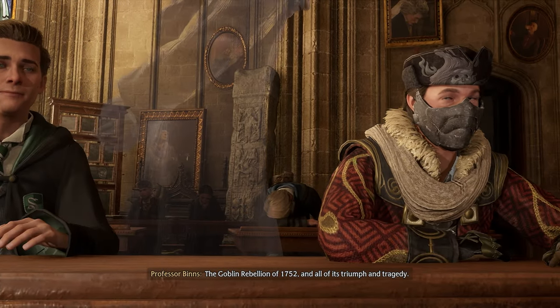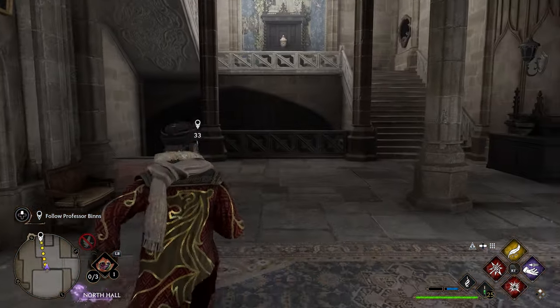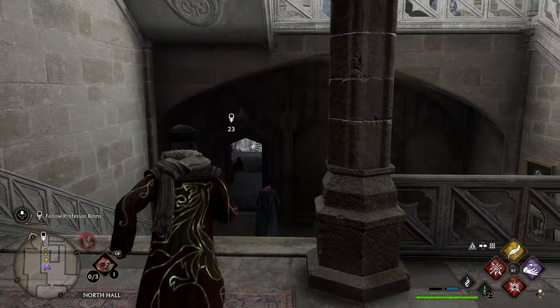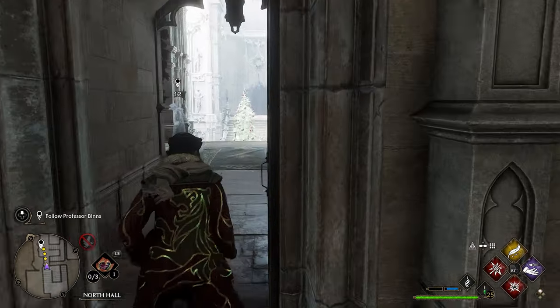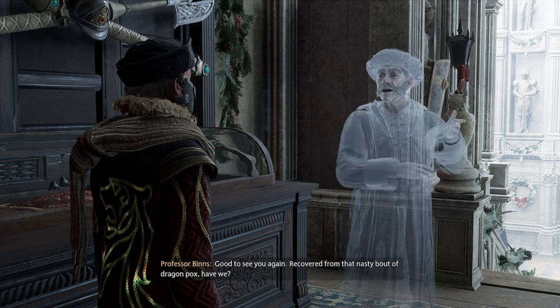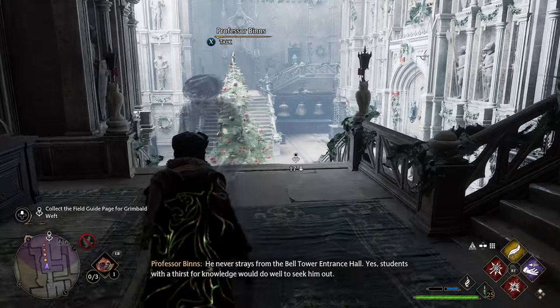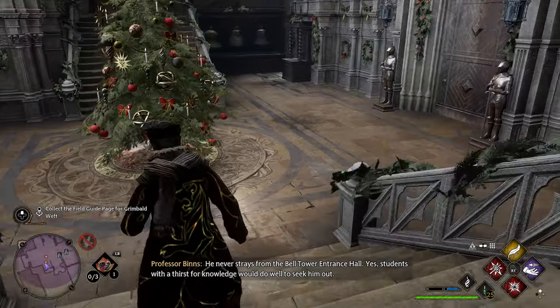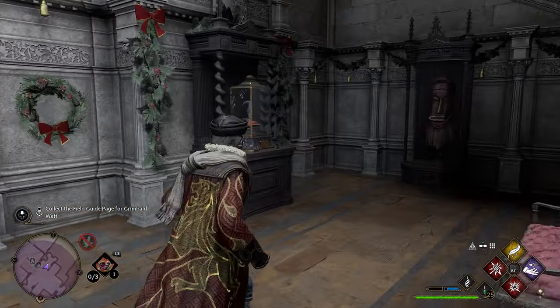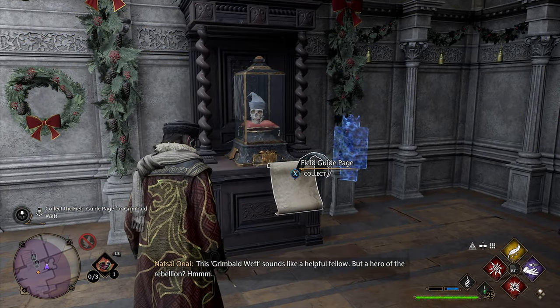Once you start this quest, the teacher will take you on a little adventure back to the Belltower Courtyard Floo Flame. After he's done speaking, he'll ask you to find the Grimbald Weft field guide page. Head down the stairs, take a right, and go into the back corner. It'll be right in front of a skull casing — use Revelio and you'll get your next page.